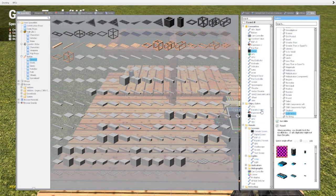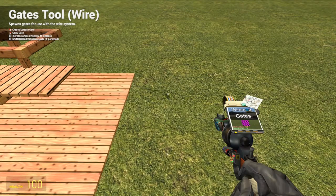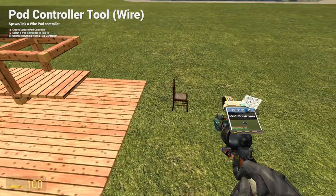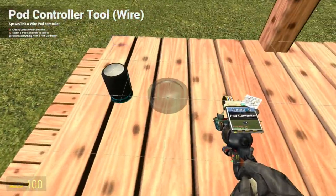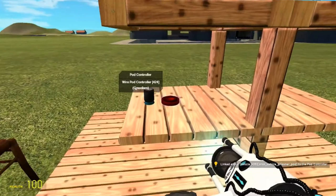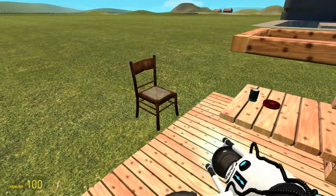Now you actually only need two or three things more. We need a share — any share here. And we need, of course, these vector thrusters work for non-wooden constructions as well; it's just because I build this for Wooden Wars that I use wood. We spawned a pod controller, and we right-click on the pod controller and then on the share to link it up.